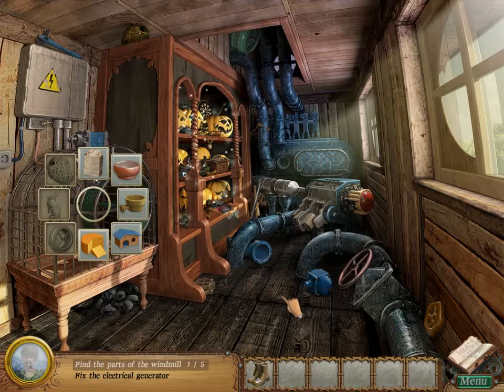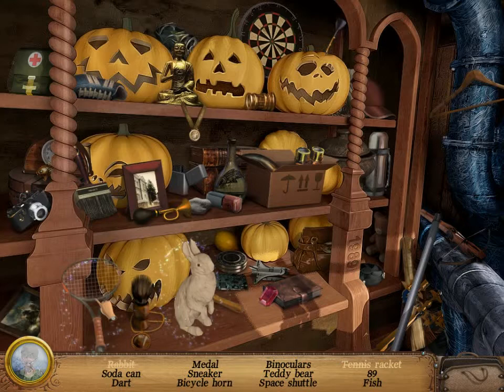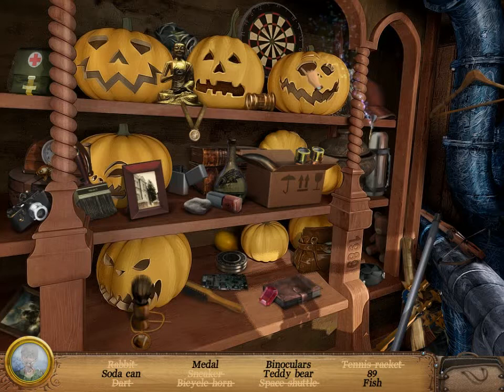Where is the twine? Okay. Wheel. Rabbit is in here. The soda can. Ouch, a dart. Middle. Bicycle horn.